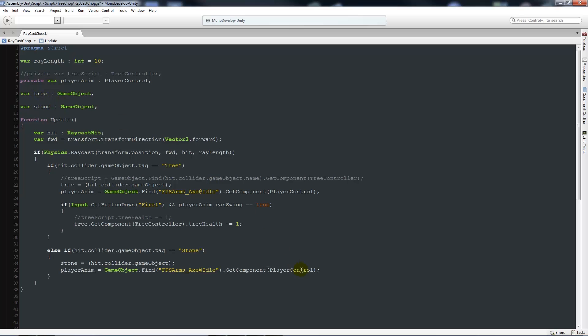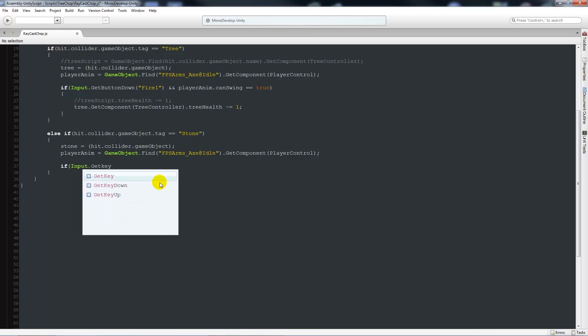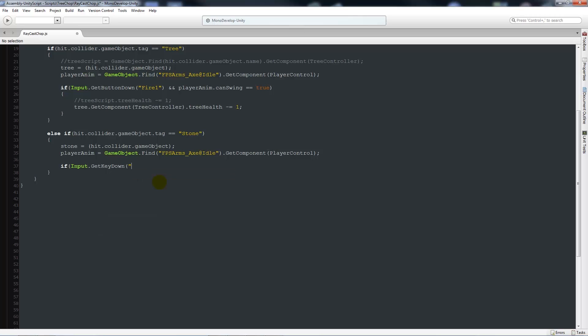You don't have to use GameObject.Find because it's a slower way of finding objects - you can hard-code it in by adding game objects at the top. Then below that, we'll write: if Input.GetButtonDown('fire1') and playerAnim.canSwing == true, then inside those curly brackets: stone.GetComponent - this is the script we're going to create called StoneController - dot stoneHealth minus equals 1, and add a semicolon. Then we'll save that out.